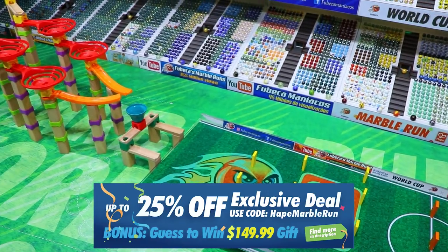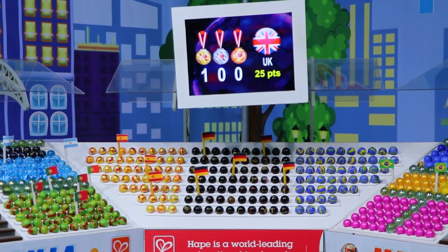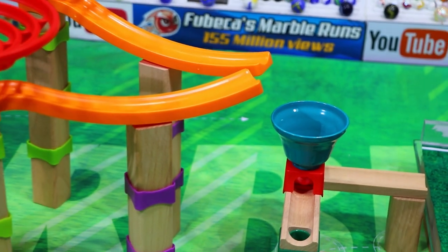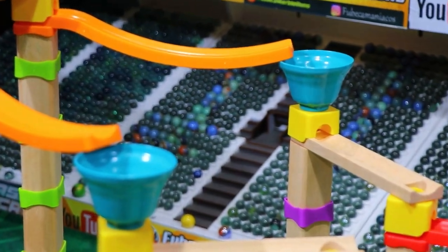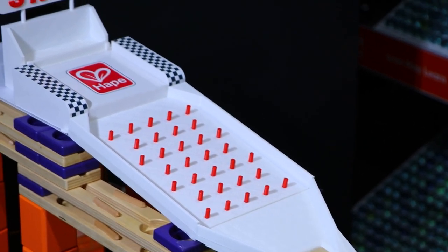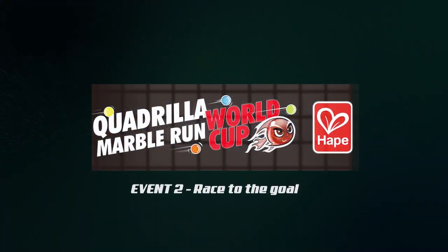Here is the layout for today's track. As you can see, it's different than last time, and the goal of this event is a little different as well. The main goal: get to the goal as quickly as possible, and that is how you will win this event. We have funnels, chutes, the blue catching bells, as well as a plinko section at the very start of the course that will stratify the marbles right at the beginning of the race. And now it is time for Event 2 of the HAPE Quadrilla Marble Run World Cup race to the goal.